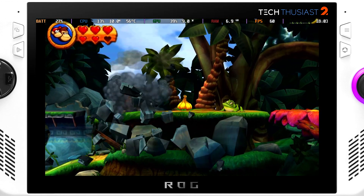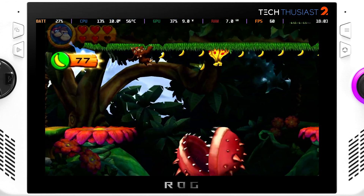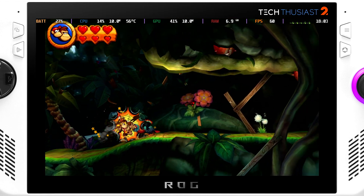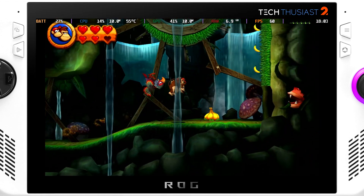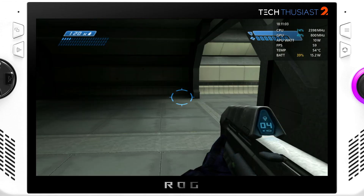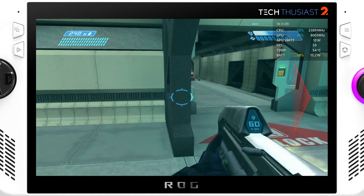Next we have Donkey Kong Country Returns and again this is running at 4 times the internal resolution. Moving on to Xbox emulation with Xemu, this is Halo 1 running at 3 times the internal resolution, and it runs perfectly smooth.